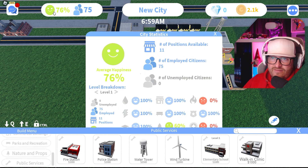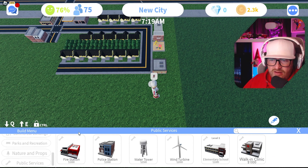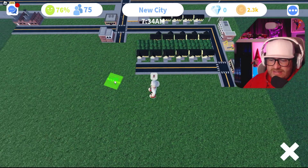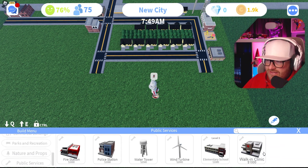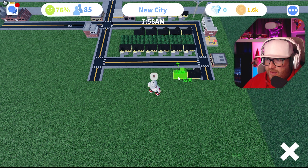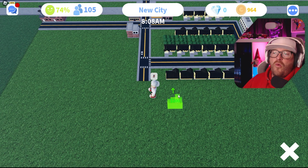They're happy now with the school. No fire, no hospital — we don't want that right now. We want more houses. So let's get some houses down, bring this road to the main road, get more houses, more people, more money — this is what it's all about. Along here: boom boom boom boom, to the edge.